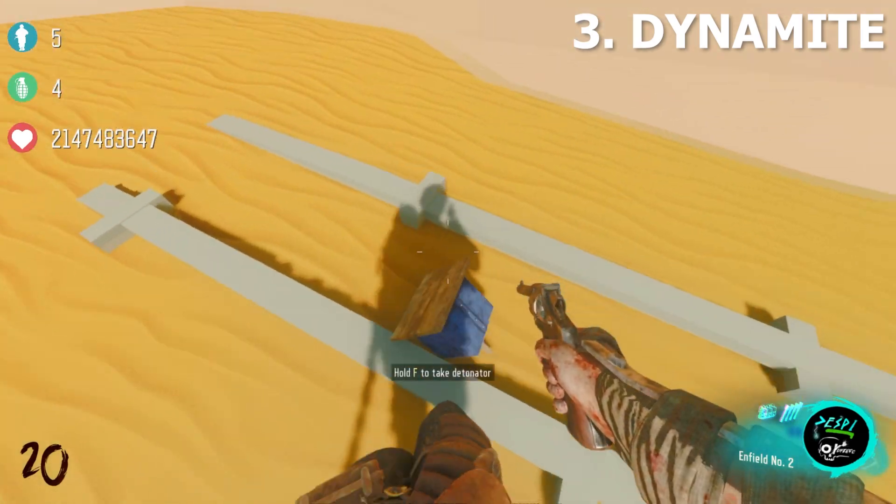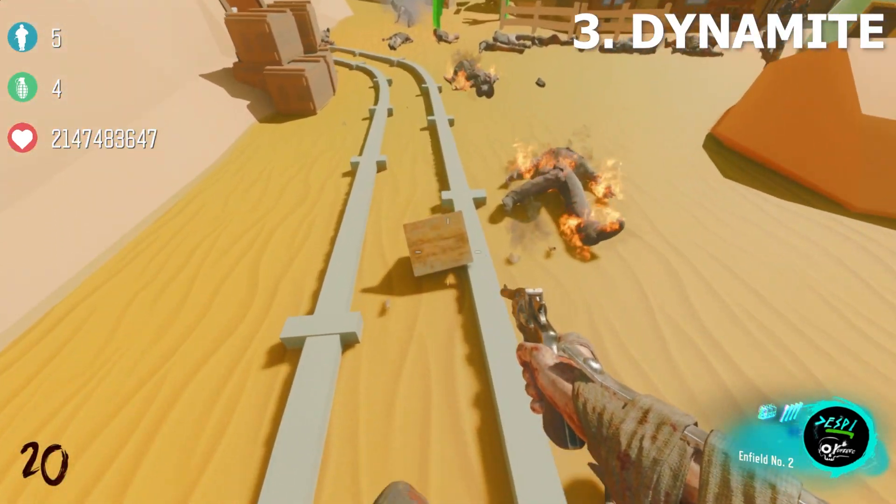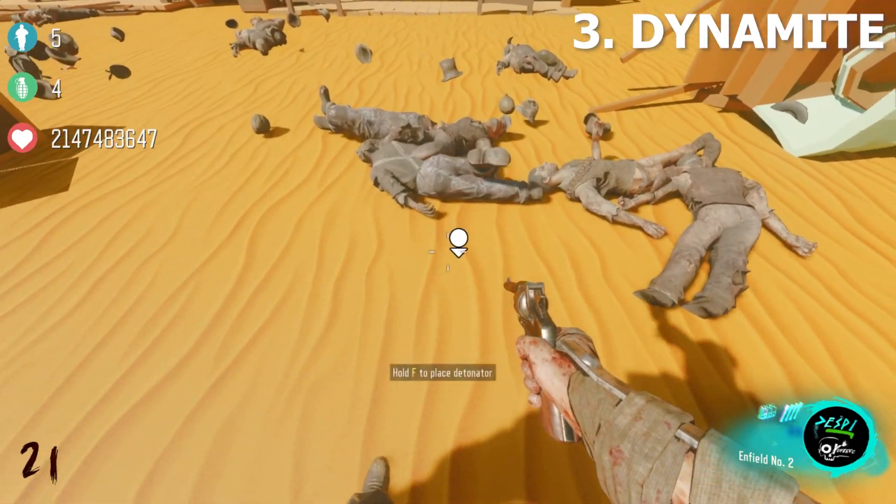Once you finish the lockdown, head back to where you killed the boss zombie and you will see a detonator on the ground. You will need to pick this up and place it in the area shown.